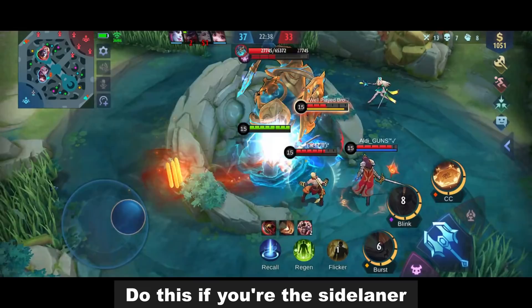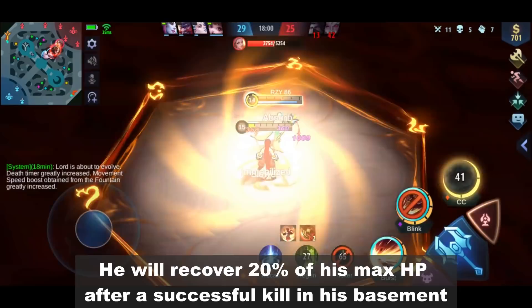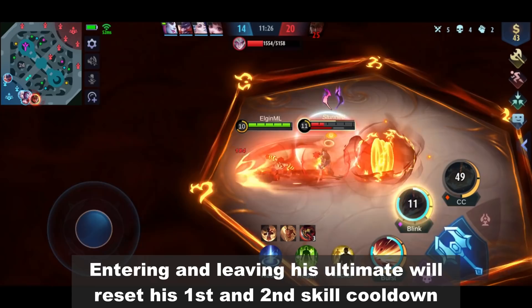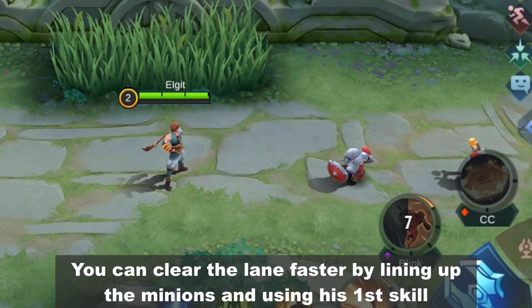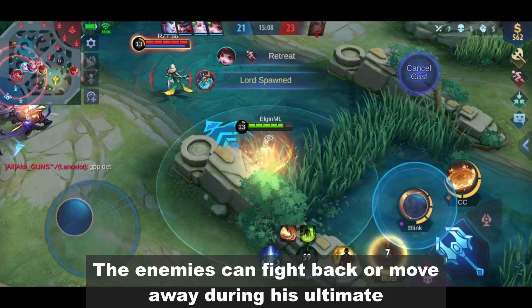His ultimate is an effective way to delay the retribution user of the other team — do this if you're the side laner. He will recover 20% of his max HP after a successful kill in his basement, giving you a better chance of surviving after a close fight. Entering and leaving his ultimate will reset his first and second skill cooldown, so it's always better to use up all his skills. You can also clear the lane faster by lining up minions and using his first skill.